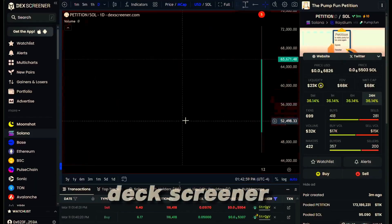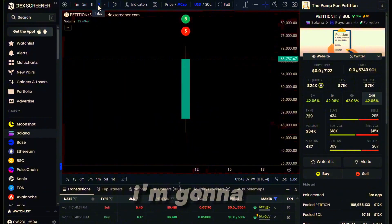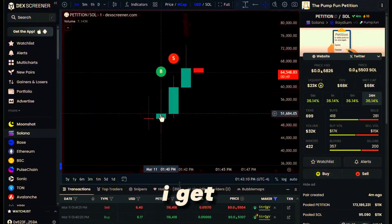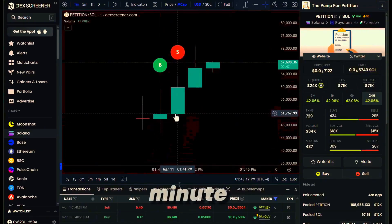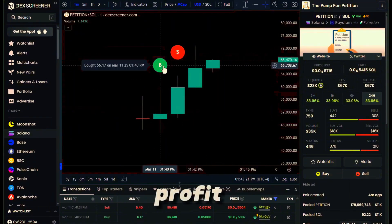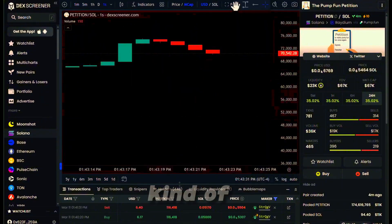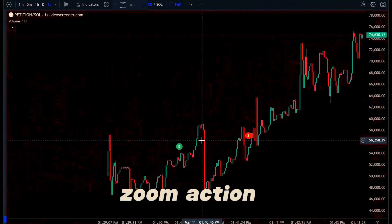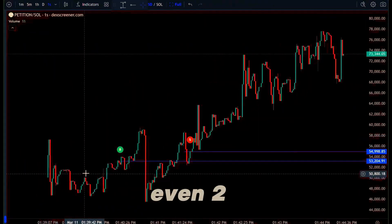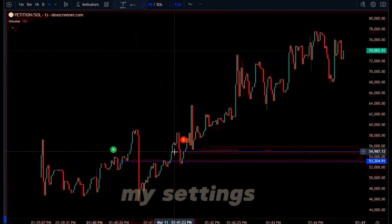Here's what it looks like on Dex Screener. We can see that we sold — there's a buy and sell right here. I'm going to put the chart on the one-minute view. It looks like I bought about one minute in and sold at the very next minute. My sell is higher than my buy — that means profit! Let's look at the one-second chart. Zooming in: not even two minutes in, we automatically bought, we survived a big dump, and we sold right there on my settings.